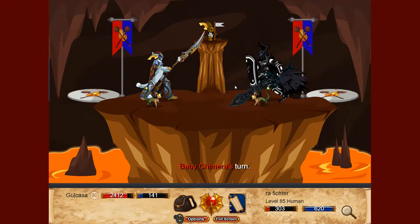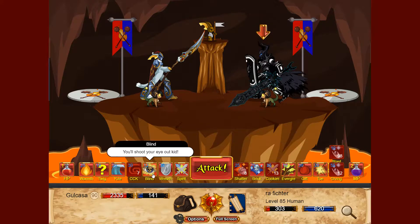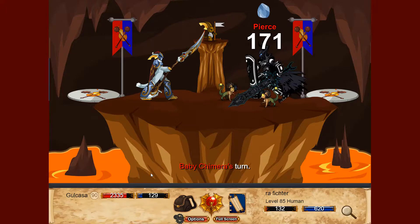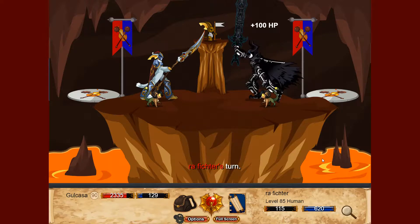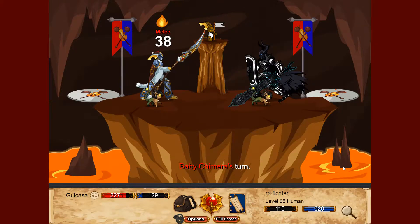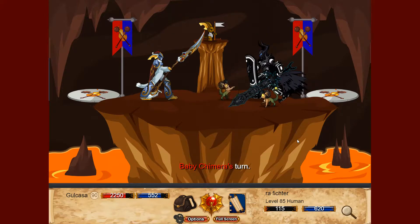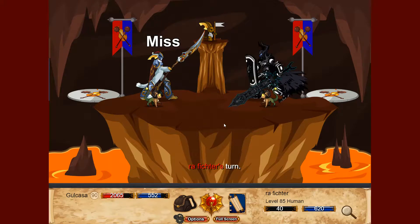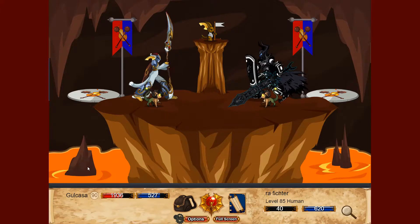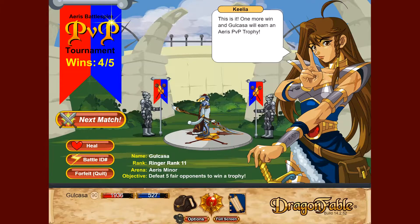Watch those potions. Since he's on potions, let's do a blind — after that we'll take a mana potion. Let's finish him with Warmth, why not. Okay, next one.